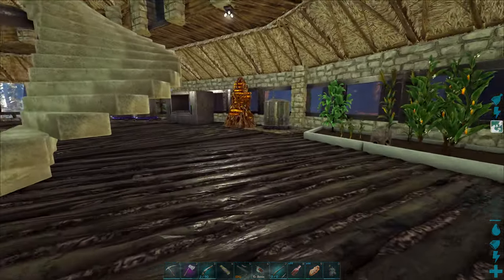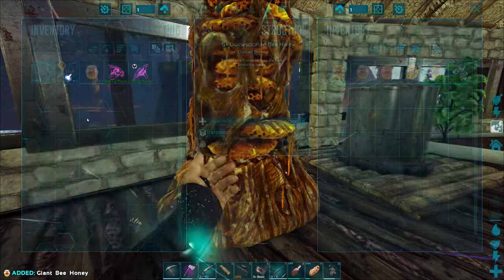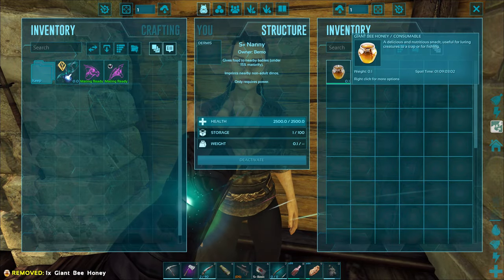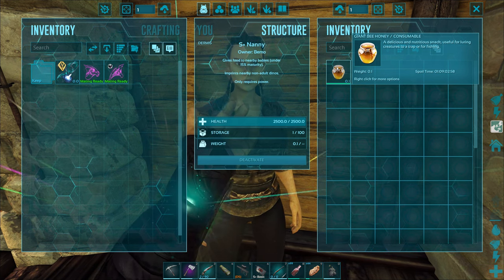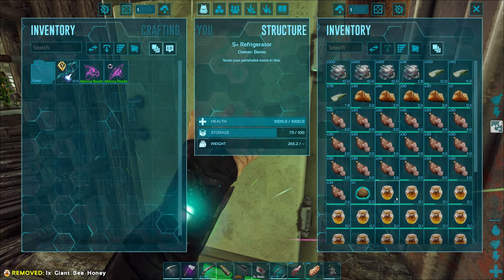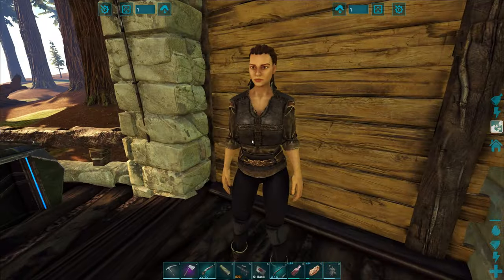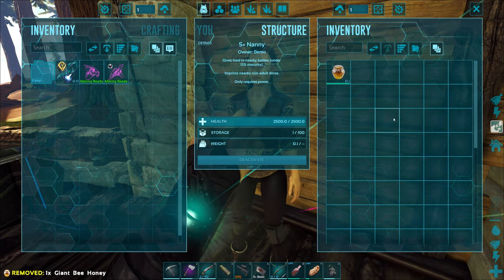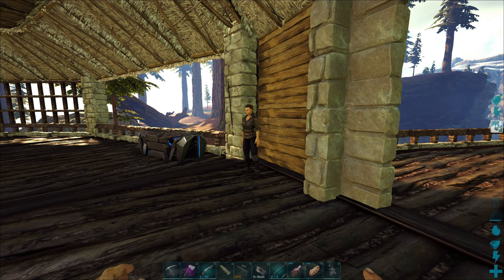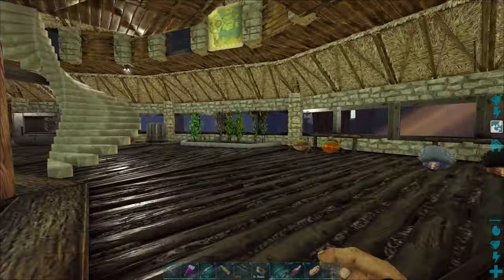Something else to test out that somebody brought up - the nanny. I've been talking about wanting to store stuff as much as we can, so that's like 13 days in there. Apparently the nanny works as a refrigerator as well - which I didn't know! You get a good long spoil time in there - it's the exact same as a refrigerator but she has a ton of slots, 100 slots! I can put all my honey in here and have her hold on to it whenever I'm trying to get the bees to produce a lot. Learn so much stuff in the comments!